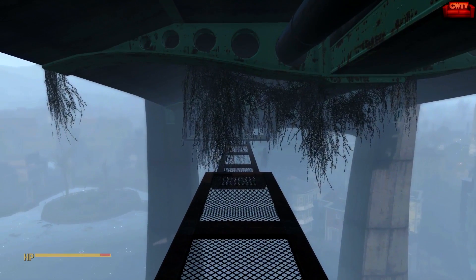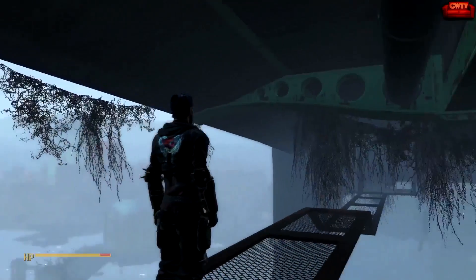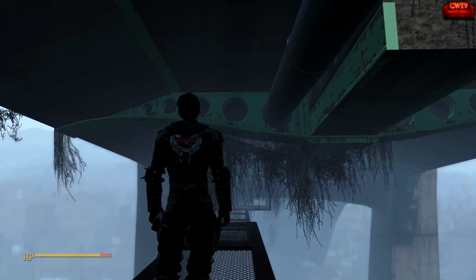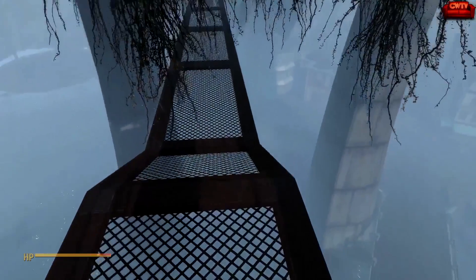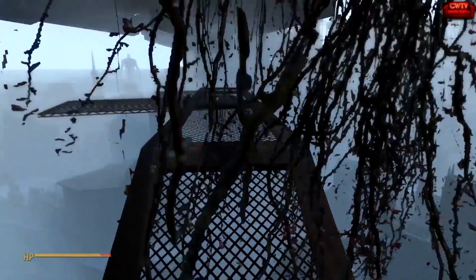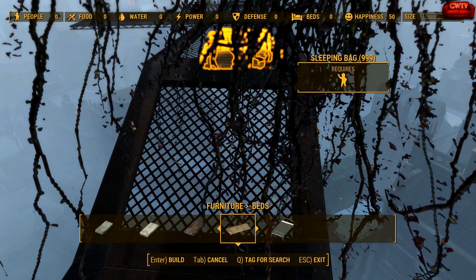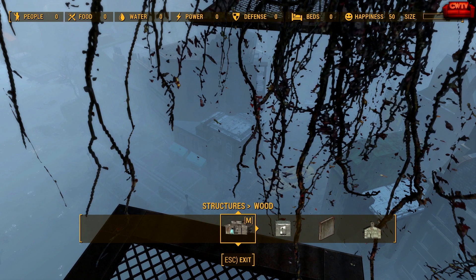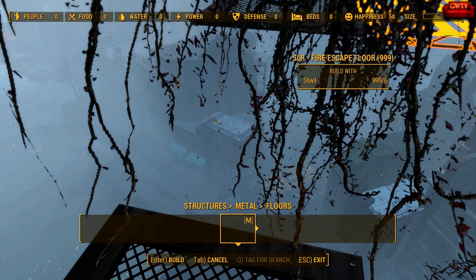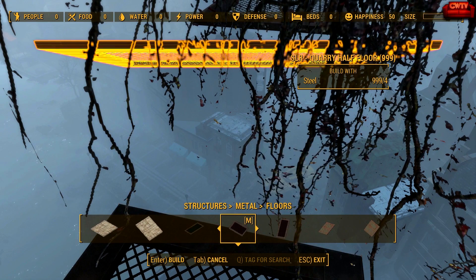Now the trick is making the walkway appear to be suspended from the bottom of the bridge, which I'll be honest is a pain in the ass. This section is pretty close to the bottom of the bridge deck but this section here is not close enough. To save ourselves some hassle, I'm going to increase the length of this ramp to get a little more height, because I think at the height I'm at right now the pieces I'm going to use for supports wouldn't even reach the bottom of the bridge deck.